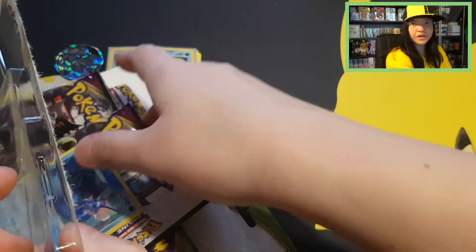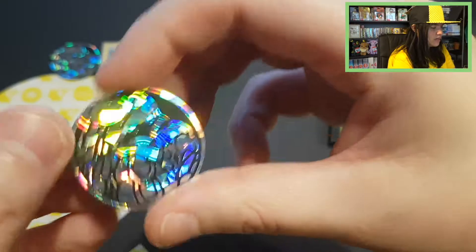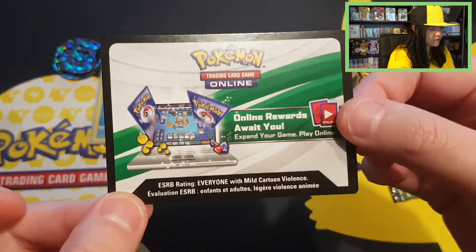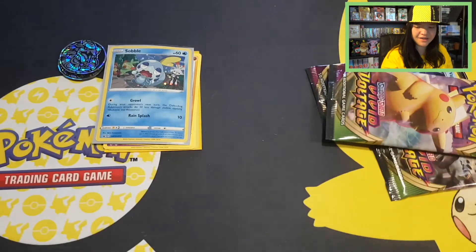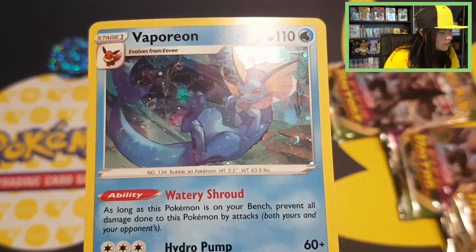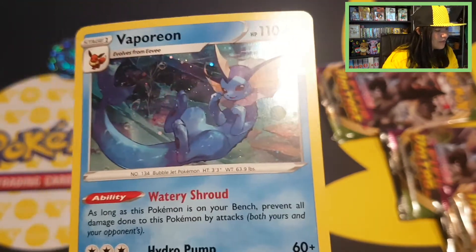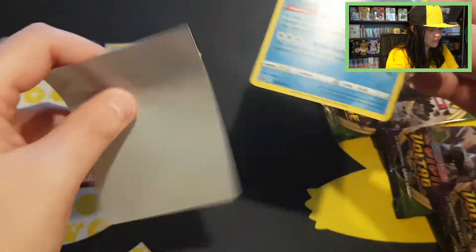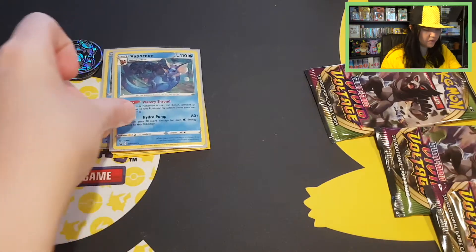I'm happy they do the Eeveelutions too. Where's Jolteon at? So we have again the Kommo-o coin. We have a TCG code card — Sword and Shield Vivid Voltage 3-pack Vaporeon. There we have our beautiful Vaporeon promo. I cannot really see where Vaporeon is — I think it's somewhere in the sea enjoying itself, always being so cute. And I have an Eevee sleeve. Beautiful Vaporeon.